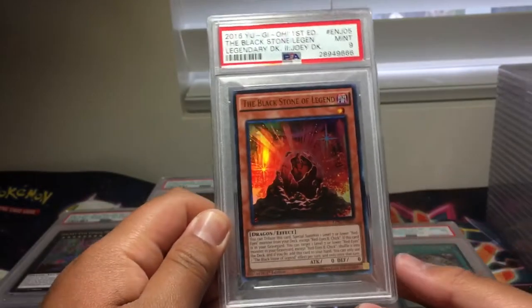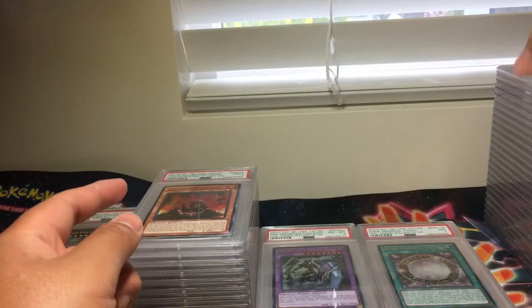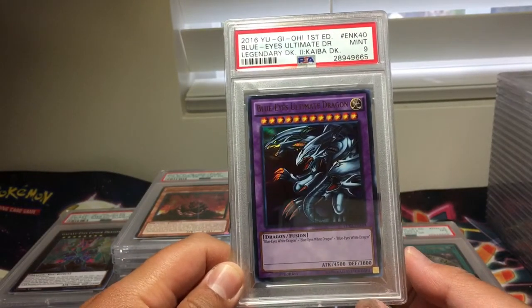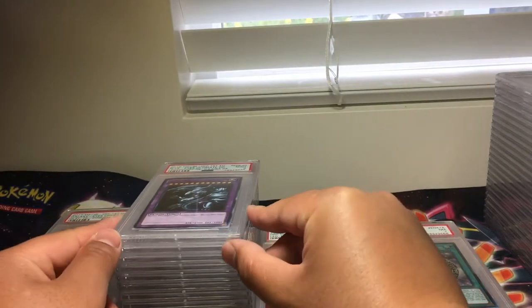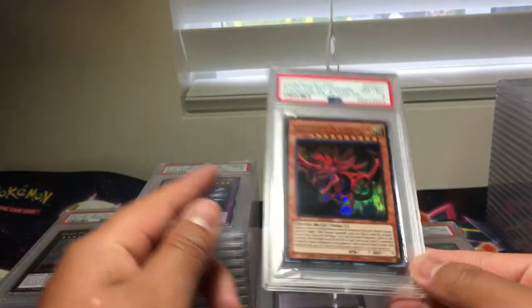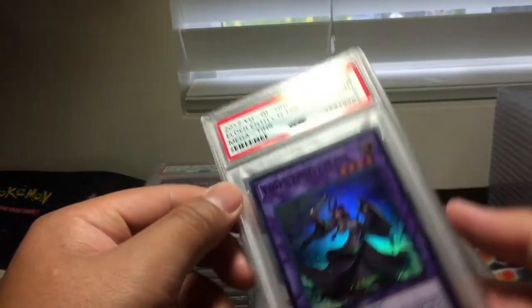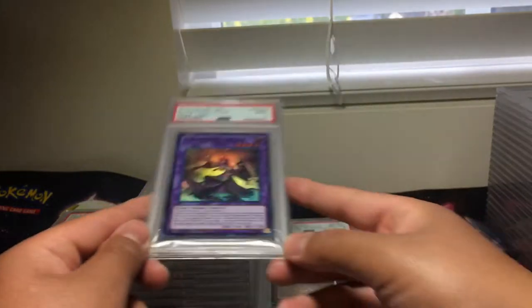We have Black Stone of Legend, PSA 9. Blue Eyes Ultimate Dragon, PSA 9. Slifer the Sky Dragon, PSA 8. And finally, we have Elder Entity Notice, PSA 9.